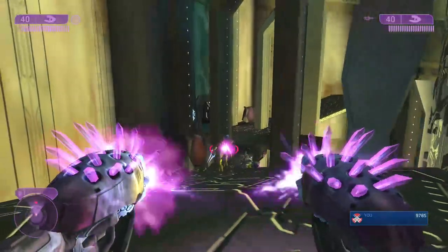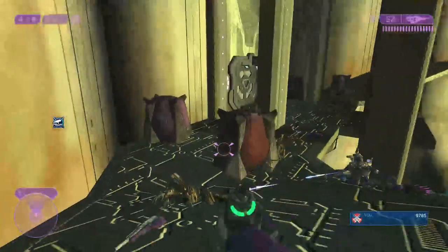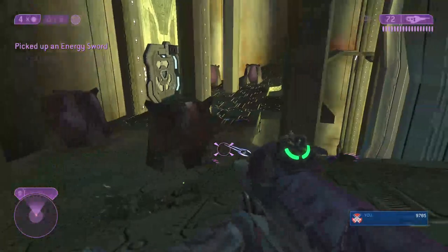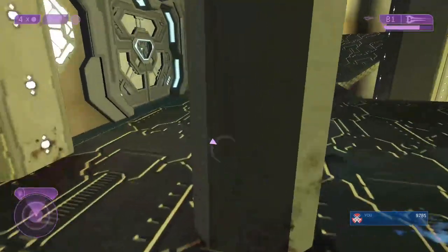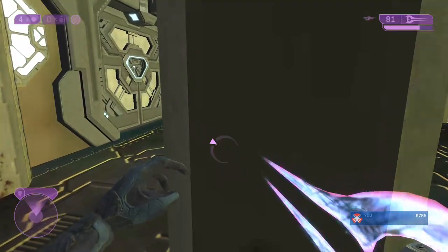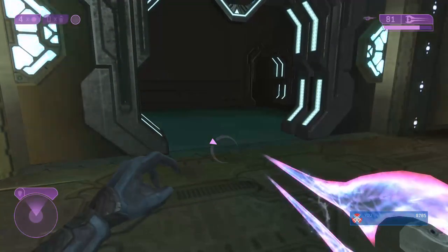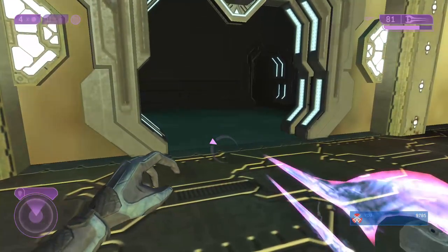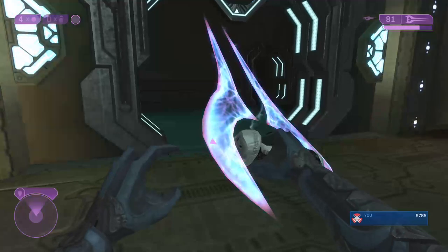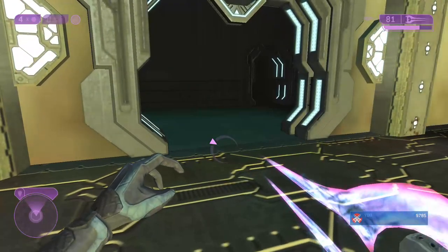Once you reach the top of this ramp those energy sword elites will spawn — that's right where the trigger is. Before going into the next area, make sure you have a sword and as much carbine ammo as possible. The banshee part really does suck. Normally you'd just drive straight to the end, but because I have to kill every enemy for this challenge I have to stay out there until all banshees are dead. There are six banshees total — two will always be alive at a time, and as soon as you kill one another spawns until you've killed all six.